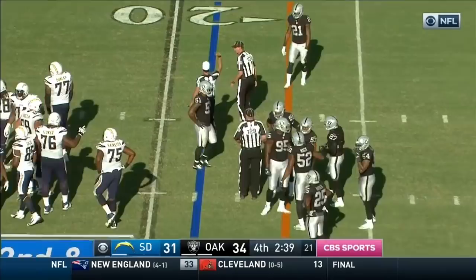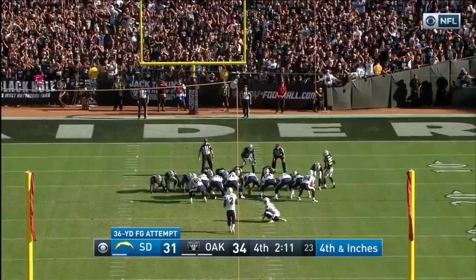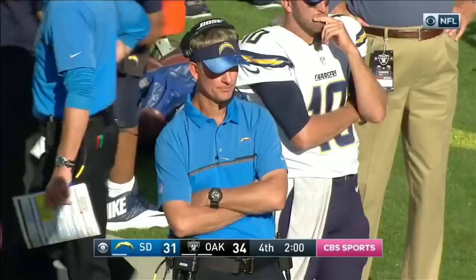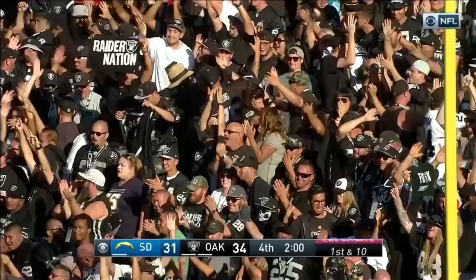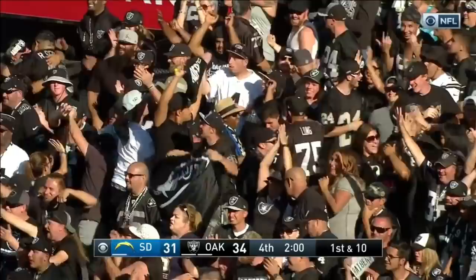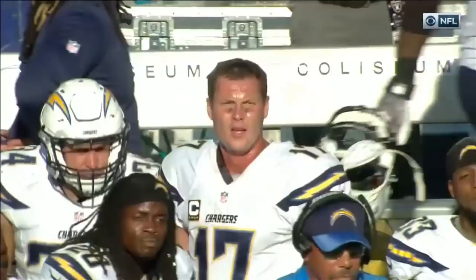Right hash, 36-yard field goal for Josh Lambo — only missed one field goal all year. Wink will snap, he's in the rookie holder — dropped the ball. Kayser. The Raiders take the ball. Drew Kayser with a monumental mistake — he shanked the punt earlier, and that ball was delivered right in his hands by Mike Wink, and he simply dropped the football. Wow. It's like North Dallas 40. He just dropped the snap right in his hands. What a break for the Raiders — incredible.